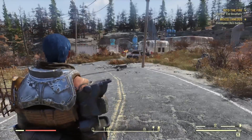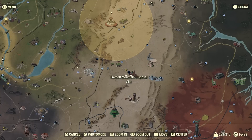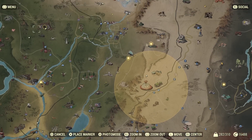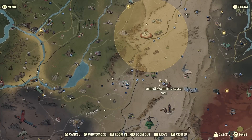So I'm here at the Emmett Mountain Disposal site, right here on the map. It's probably about a 10-minute walk or so from Vault 76, maybe 15.